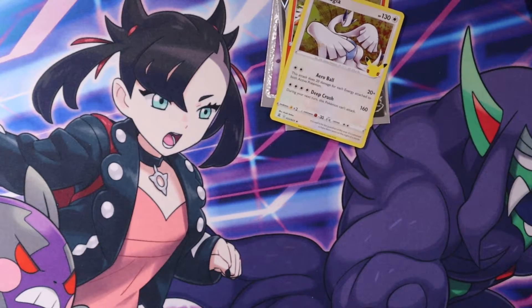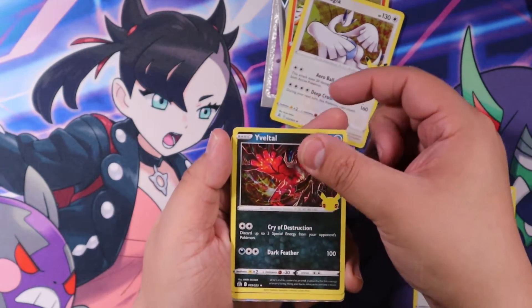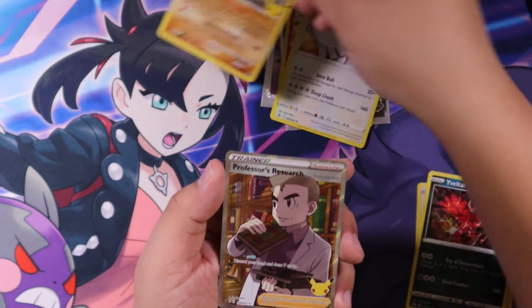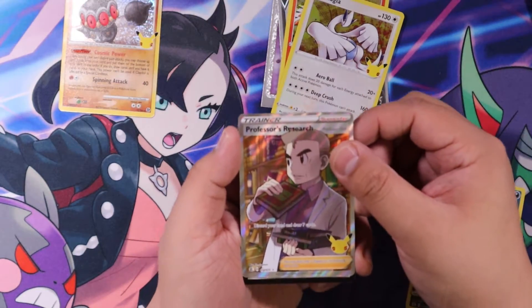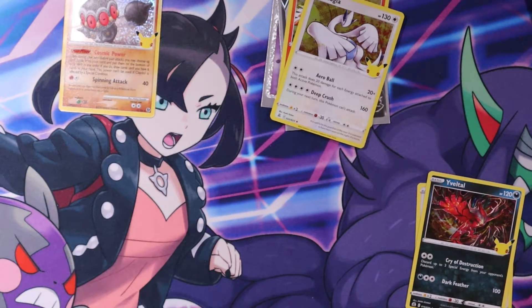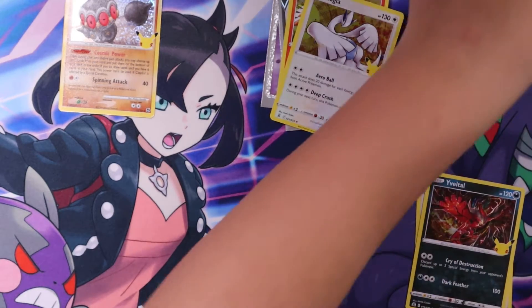Next Celebration Pack. We got Lugia, Evitol, ooh Claydell 45 — I got this one already. But ooh, Professor's Research. And the code card for you — make sure you guys let me know what you get from the code cards in the comments down below.